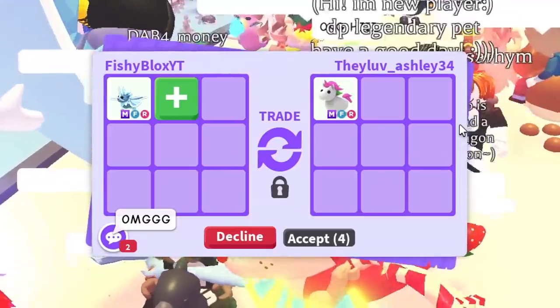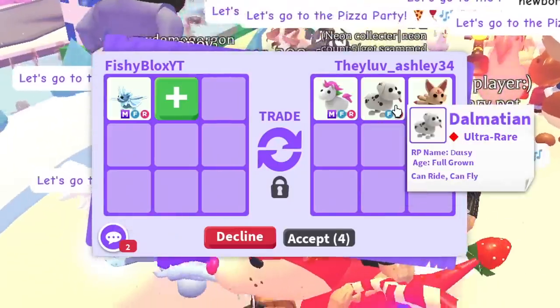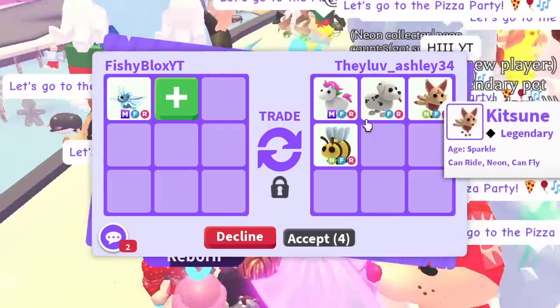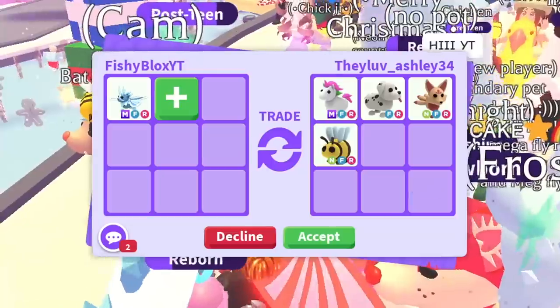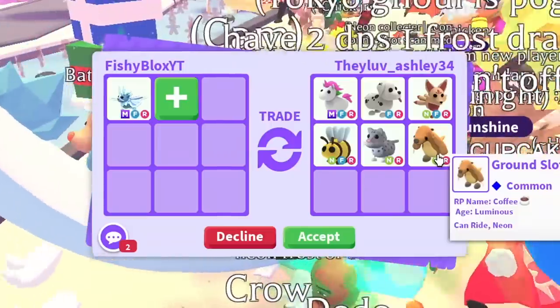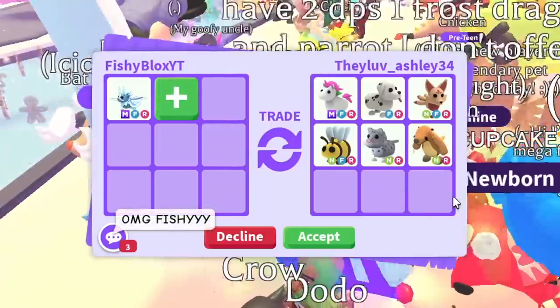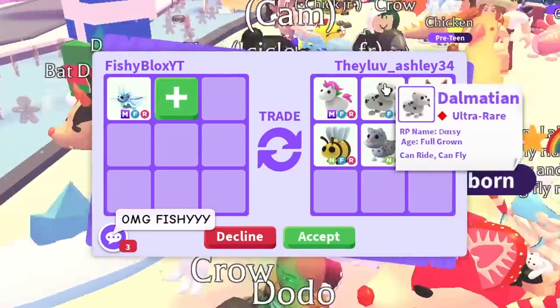Ashley has a mega neon unicorn, a fly-ride dalmatian — I love the dalmatian — a neon fly-ride kitsune, a neon fly-ride bee, a neon snow leopard, and a neon ground sloth. Not bad — pretty decent pets: four neon pets, one mega pet, and one of my all-time favorite pets, the dalmatian.